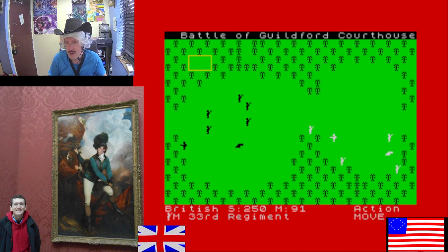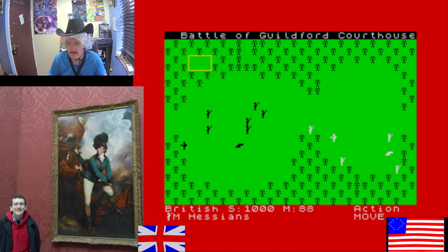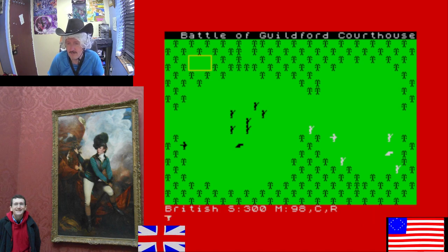Now they're going to advance and get me. Unfortunately I've got some guys with rifles who can only fire every other turn, but hopefully they'll do some good. This guy's got very low morale — they've been charged by cavalry and they don't like it. Highlanders have high morale. Hessians have good morale. There are cavalry, musketmen, riflemen and artillery in different levels of morale. The rifles are now loaded and advancing.